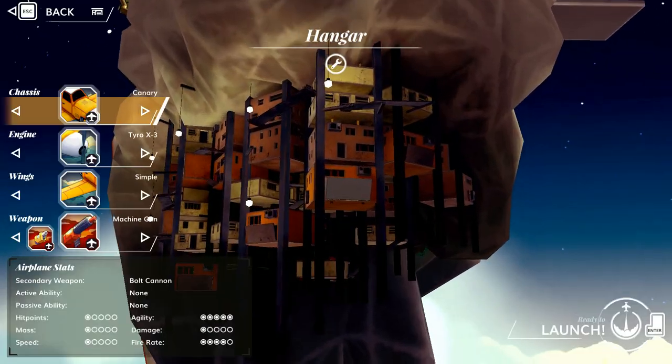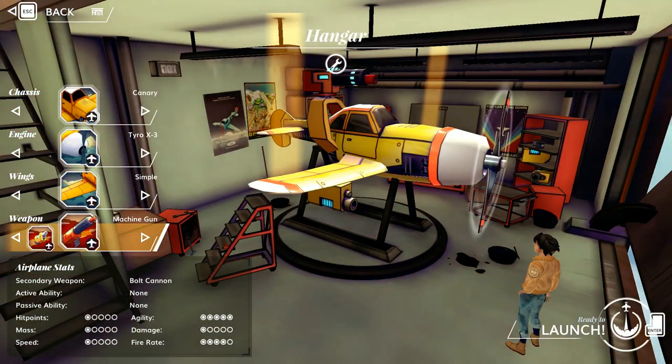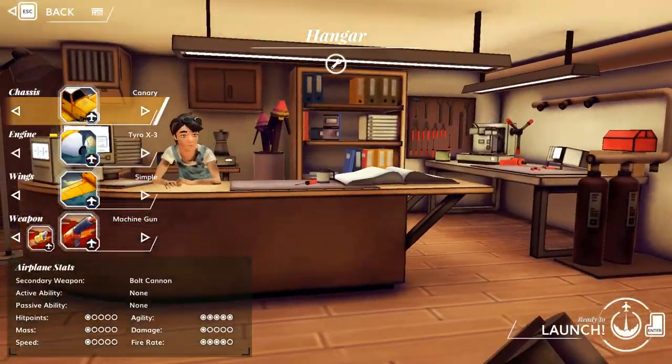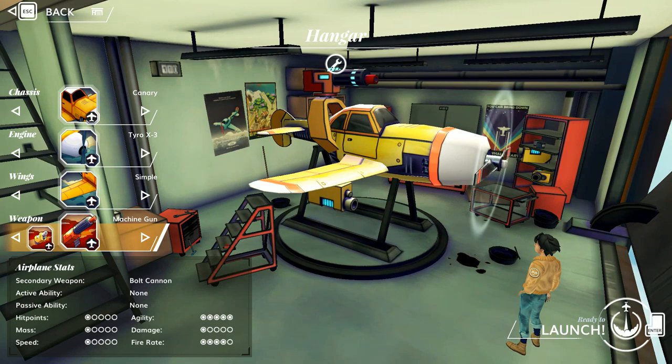So we're going to go to the base model ship here. I just want to change this weapon — we're going to go with the bolt cannon. This is your starter ship.